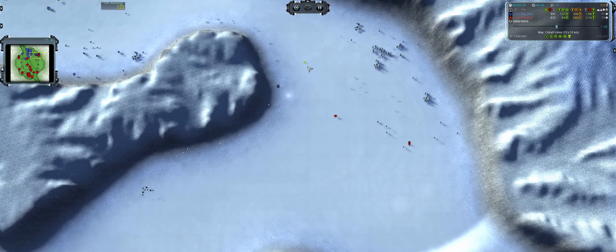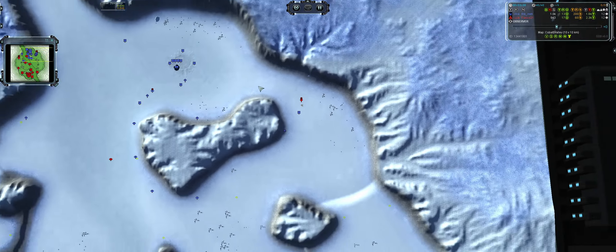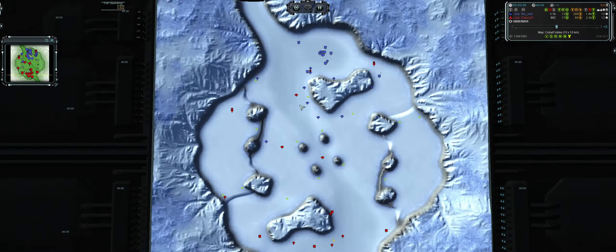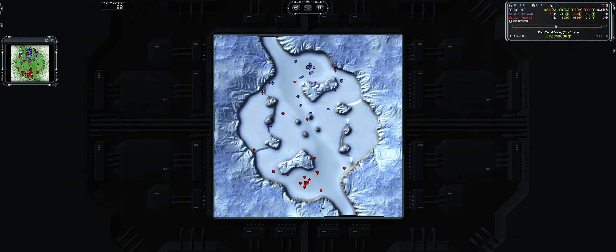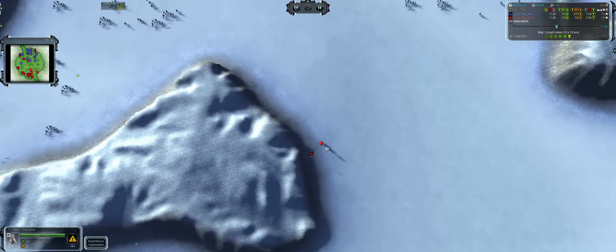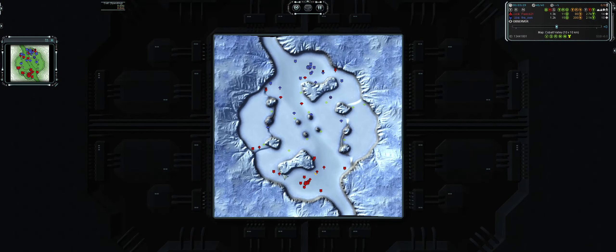My scout almost gets into his base, but his commander spots my lab and picks it off. The spider does manage to get in, which is pretty cool. My other lab is doing the same thing — we're both zooming into each other's bases checking things out. As I continue expanding my economy, my commander is just sitting here doing nothing, which is not great.